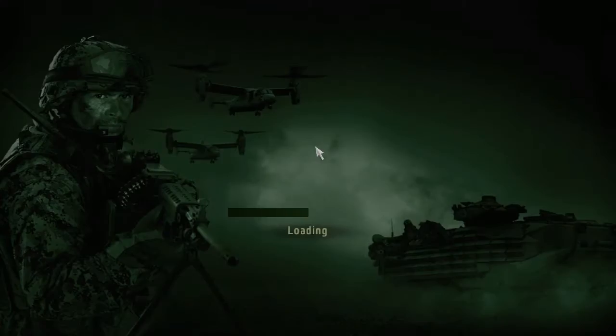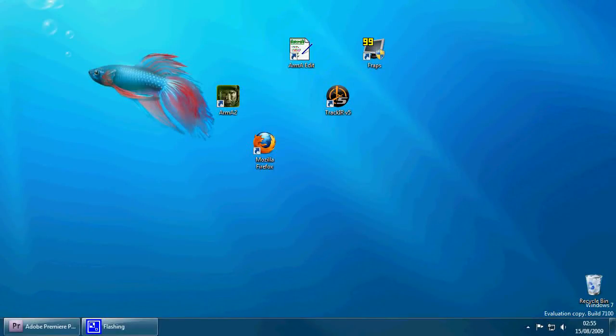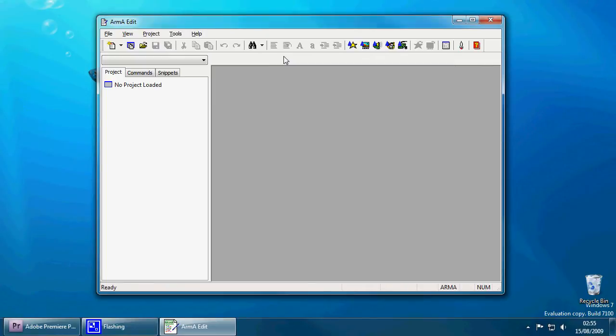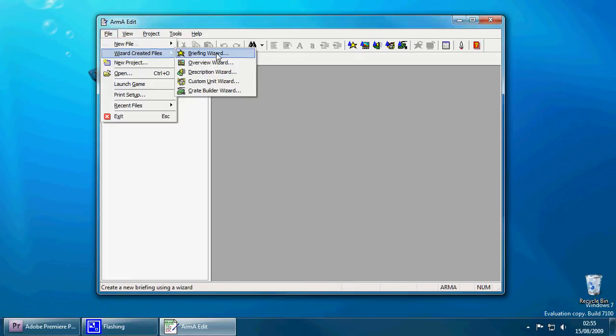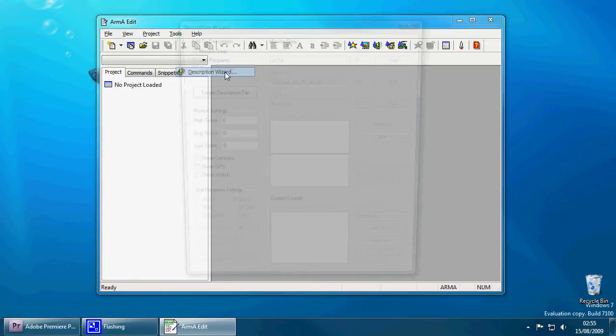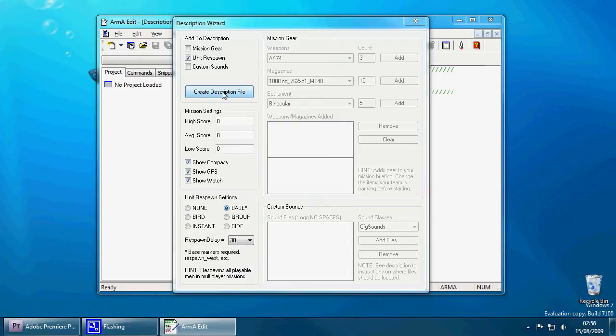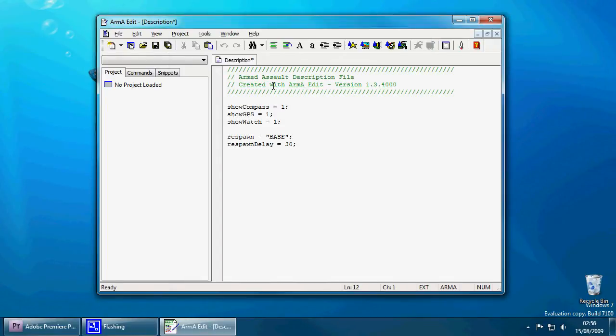Now we've made the skeleton mission in Armed Assault. We're going to go straight into ArmourEdit and create the description file. The description file is the bit that actually makes the respawn work, so copy carefully. Go to the wizard file. The briefing wizard doesn't work in Armour 2 anymore, but the description wizard isn't much different. We want Unit Respawn, we want to give the players GPS, make sure that 'base' is checked, and set the respawn delay to 30 seconds. Then click Create Description File.